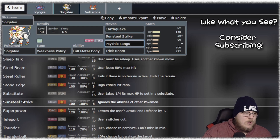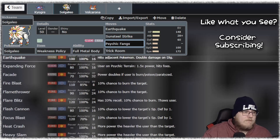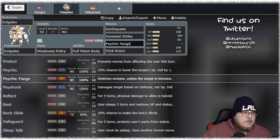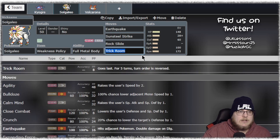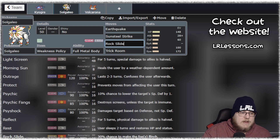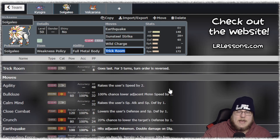For purposes of this video we're probably going to go with Flare Blitz or Stone Edge, mainly because being able to hit certain Pokemon in the format — like Zapdos — is really really important. So you want something like this, or if you can make sure your Max Lightning is going to KO, you can do something like that.